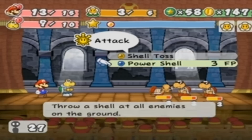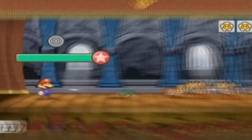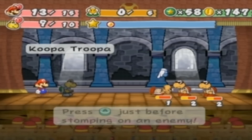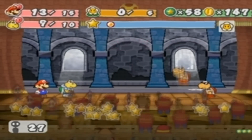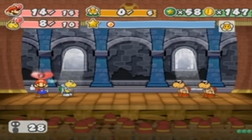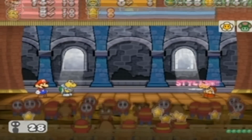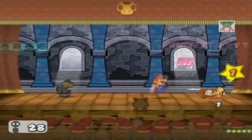Koops' ability when he has 3 FP is Power Shell - throw a shell at all enemies on the ground. It looks like this. Very nice. I can't multibounce, so I'll just kill - defeat - this guy. Koopa vs Koopa, not gonna work. It's really awkward because the enemies are positioned in different places further away from the characters, so you've got to time it differently. Also, here's some stylish moves - I can't always get the timing right on that, but when I do, I do.